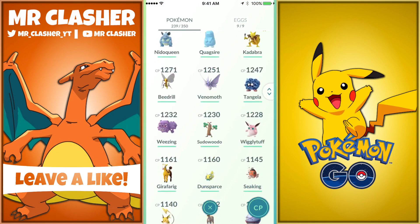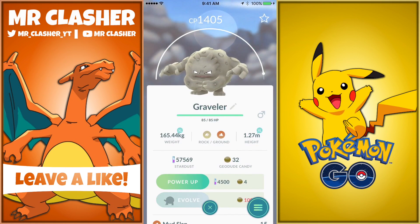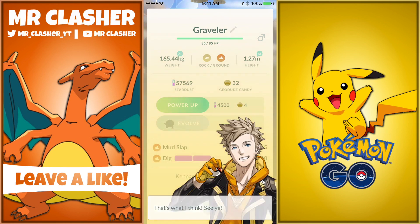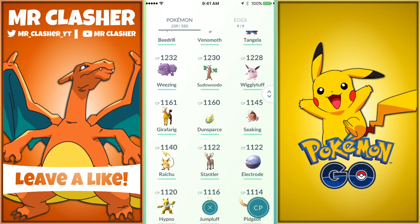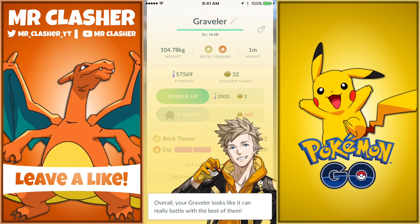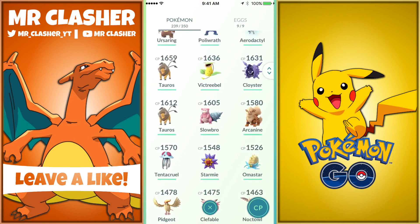Its best quality is HP which is 76, and attack is great too. The existing one has 85 HP so it has a lot more HP and is almost maxed out. Tell me in the comments below whether I should keep the 1405 CP with the really strong appraise, or keep the 1084 with the best HP but significantly lower CP.